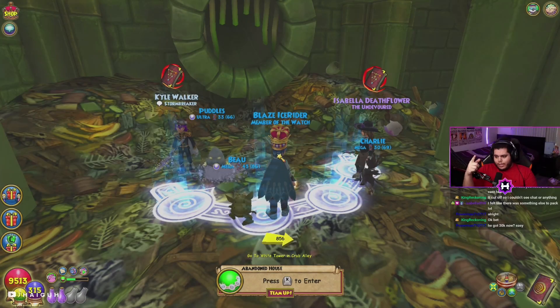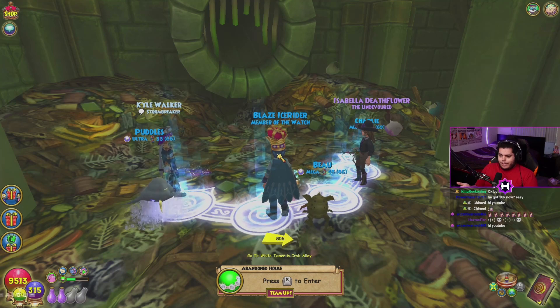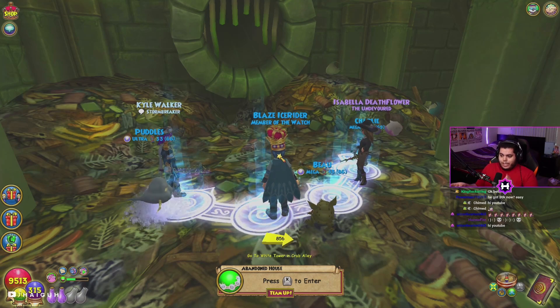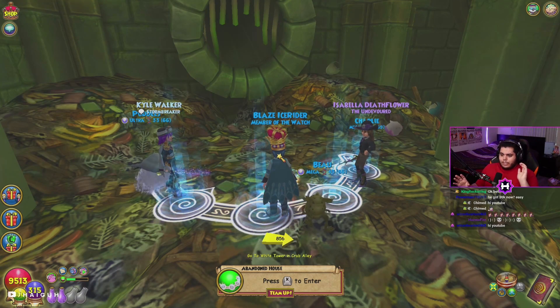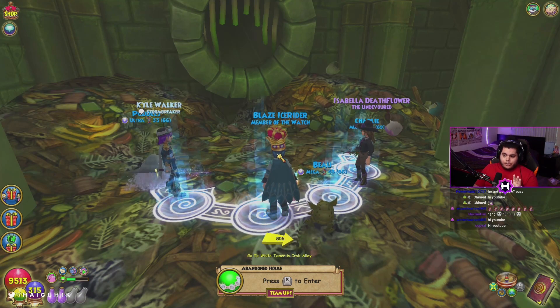What's going on guys, it is your boy Hyga, and today I am finally going to make this video. Today, as you can tell by the title, we're going to talk about the two-round strategy for King Detritus. King Detritus is by far the best boss to farm during double reagents.